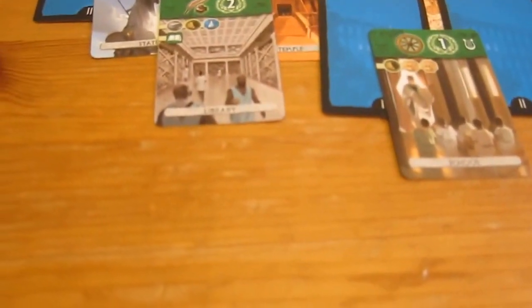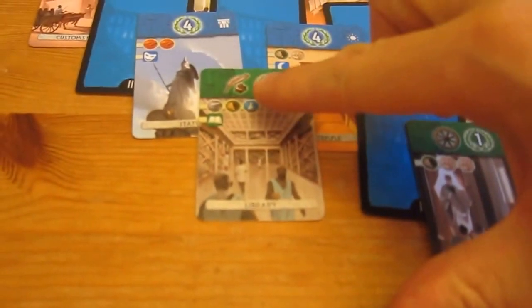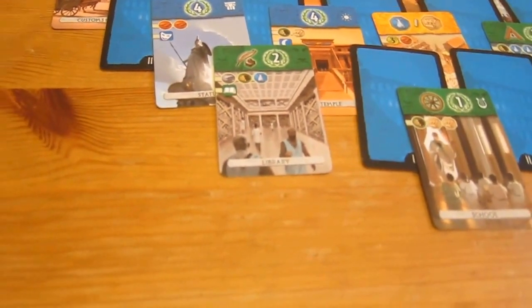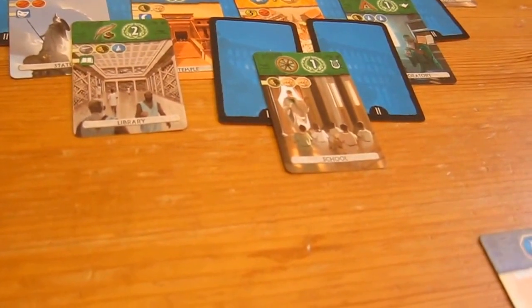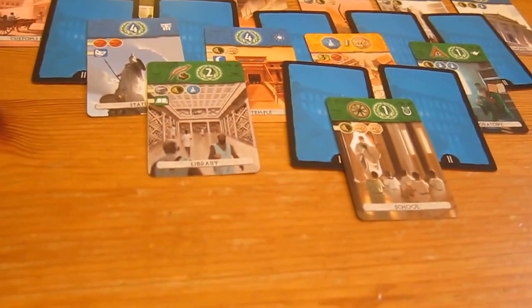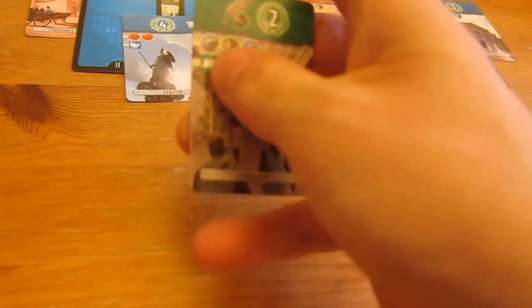On his next turn he might be able to build a wonder — we'll have to check. It's my turn, so I'm going to look at what is out here for science. I don't want him getting that science there because he will get a bonus token for that. Is it worth me snapping that up now? I have all the resources for that. I think I'm just going to take that one for now.